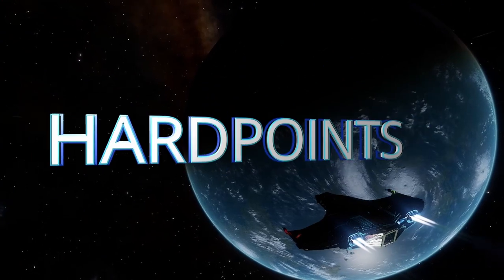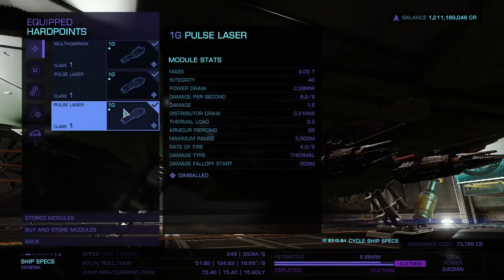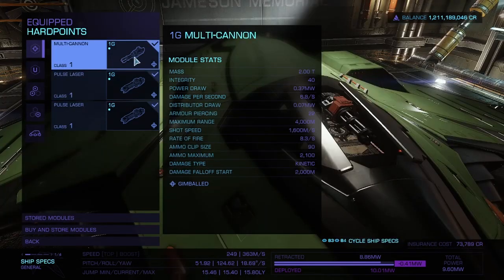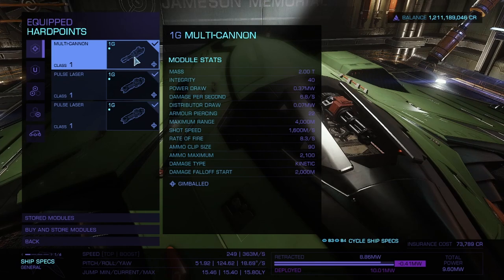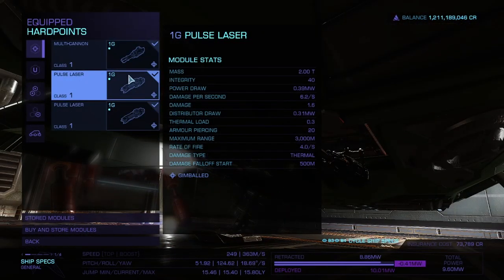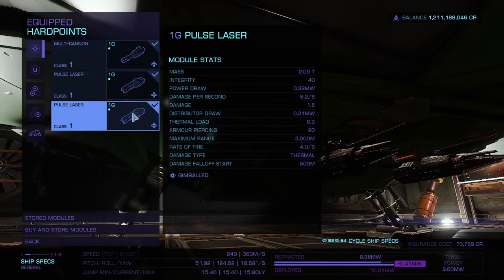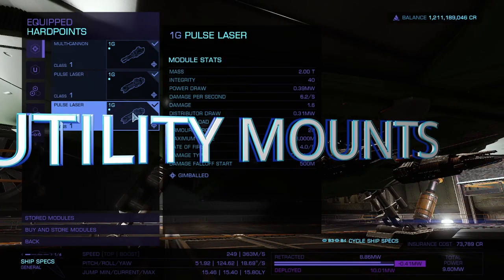The first thing we'll do is hop straight into the hardpoints. As you can see, there are three hardpoints compared to the Sidewinder, which has two, meaning you have more options. I've gone with a multi-cannon on top and two pulse lasers on the underside. They're all gimbaled so you can auto-lock on your target without having to worry about missing while firing your weapons — it just makes it a lot easier.